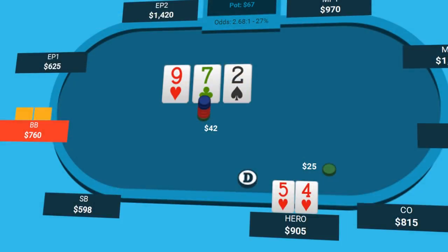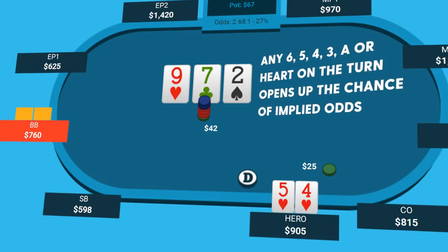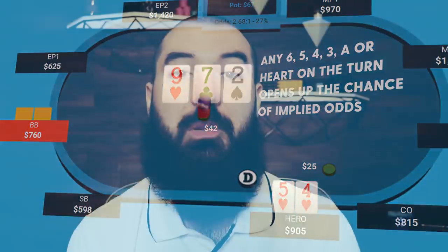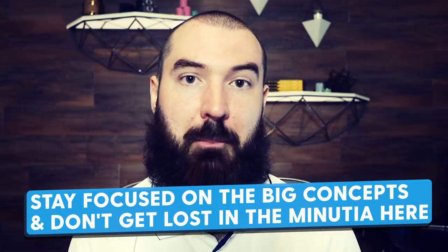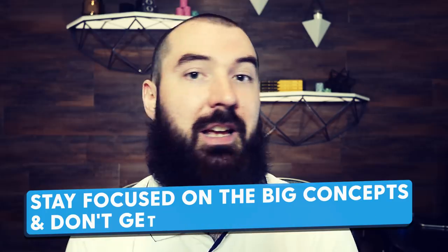This is all before considering that we do have some backdoor equity on the flop that will occasionally come through and could result in us winning a nice big pot. But the important thing is don't get bogged down in the minutiae — not our exact hole cards, not the exact texture, not the exact position, not the exact range we're assigning the big blind. Look at the big picture stuff. It doesn't matter if we have a queen-high bluff or a five-high bluff. What goes into a good profitable bluff is what matters. Understand what makes a nice profitable one-and-done bluff versus what makes a profitable multi-street attack.